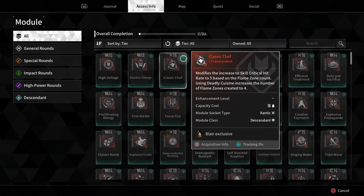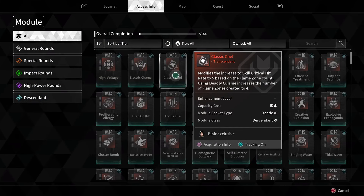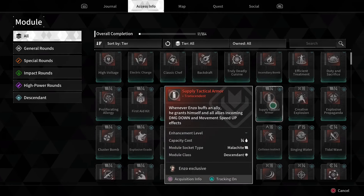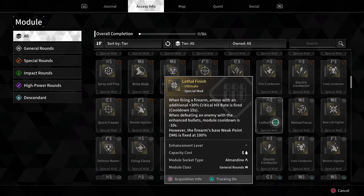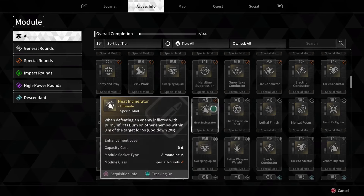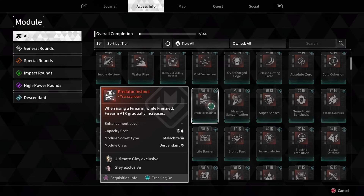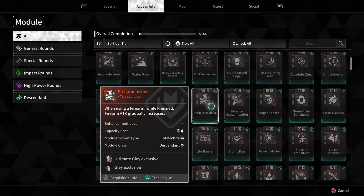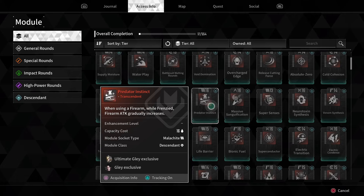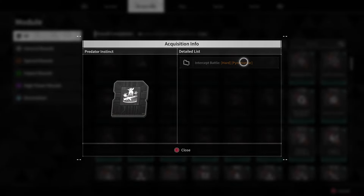If you go into the touchpad and then access information, you can go into your modules. You can see I've picked up 17 out of 554. This is just an information area — we're not equipping anything here. The game tells you every mod available, so you can look through and find something like 'Predator Instinct' which is specific to a certain character. You can hit square on PlayStation to find where to get a specific mod.